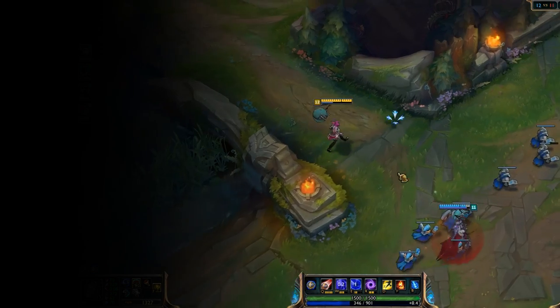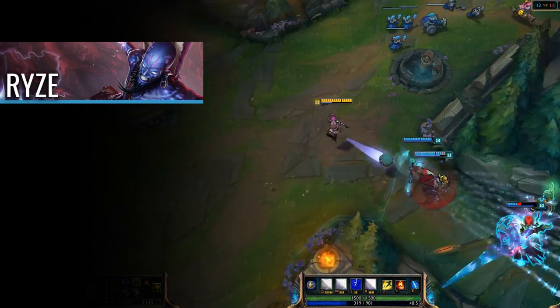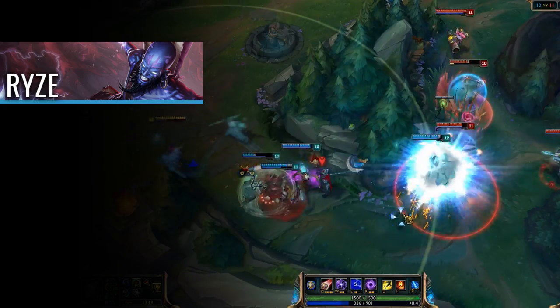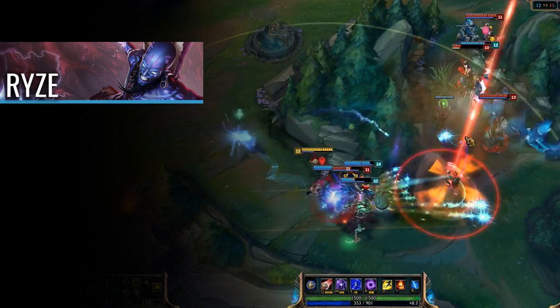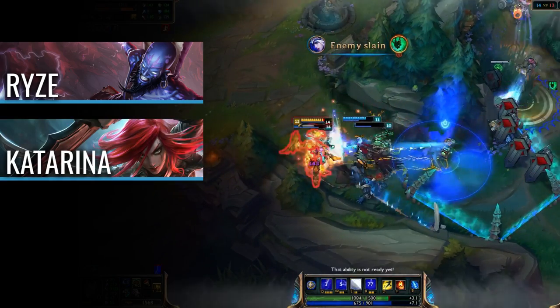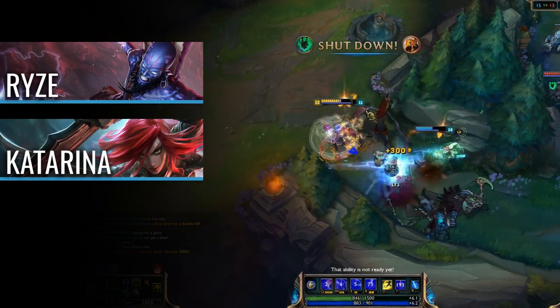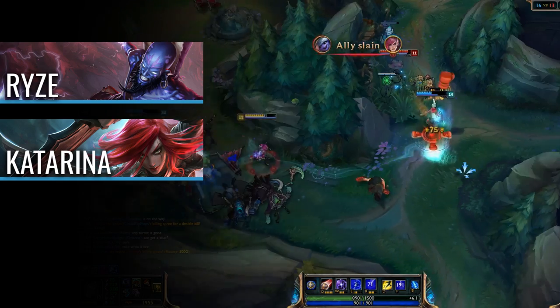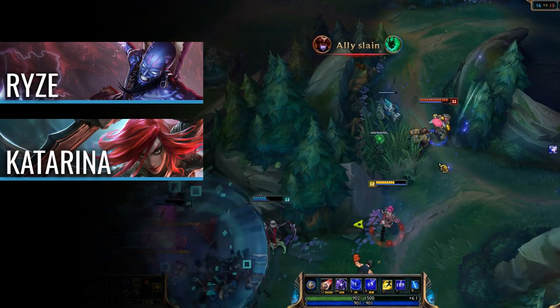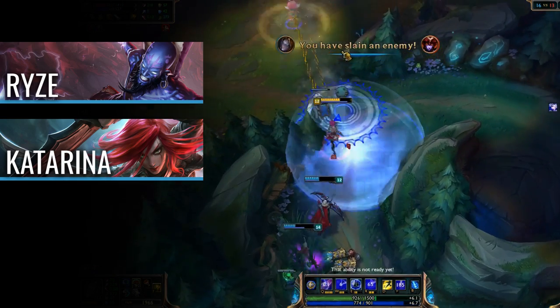As for champions that Orianna does well against, let's start out with Ryze. His shorter range can be taken advantage of by zoning with your ball, and if he chooses to engage, you can use empowered auto-attacks to help trade effectively. Next is Katarina. While your trading can be somewhat equal, you can zone with your ball while she attempts to CS, and once she hits level 6 and tries to solo you in a 1v1, you can shield yourself and ult when she's on top of you to break her ultimate's channel.